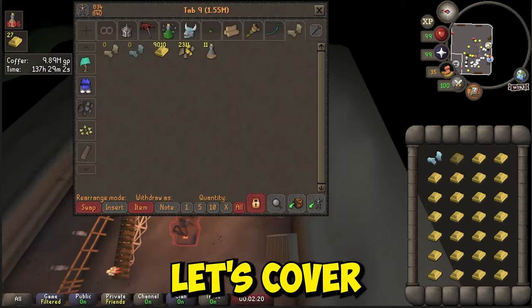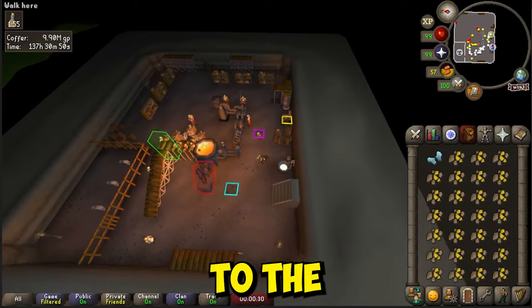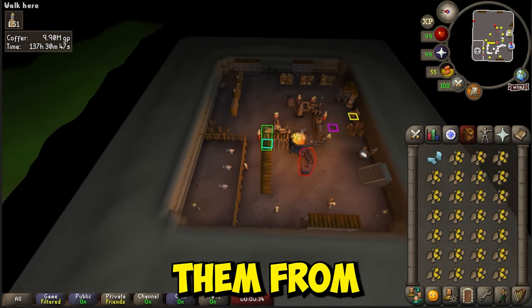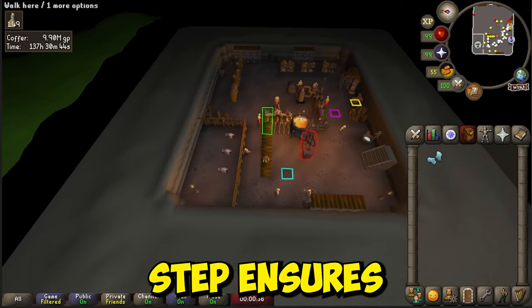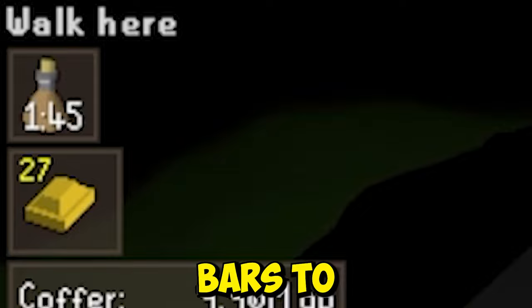Now that you're familiar with the basics, let's cover the method. First, we're going to bring a full inventory of Gold Ore to the conveyor belt and run back to the bank without collecting them from the dispenser. This simple step ensures you never have to wait at the bar dispenser, because you always have bars to collect.